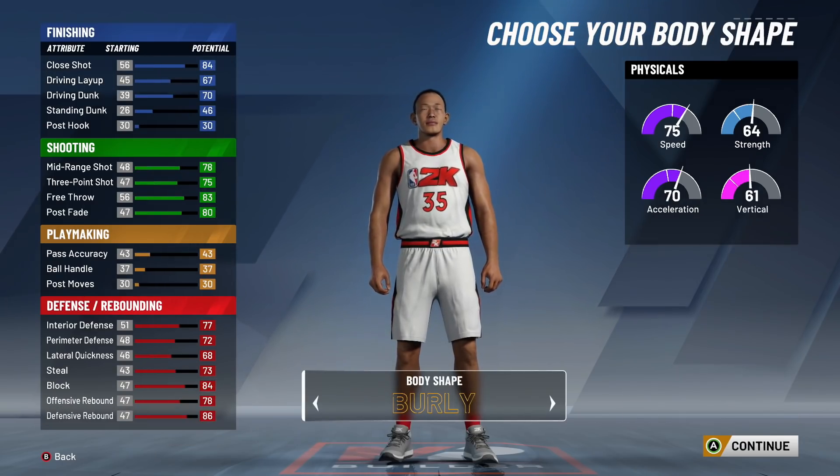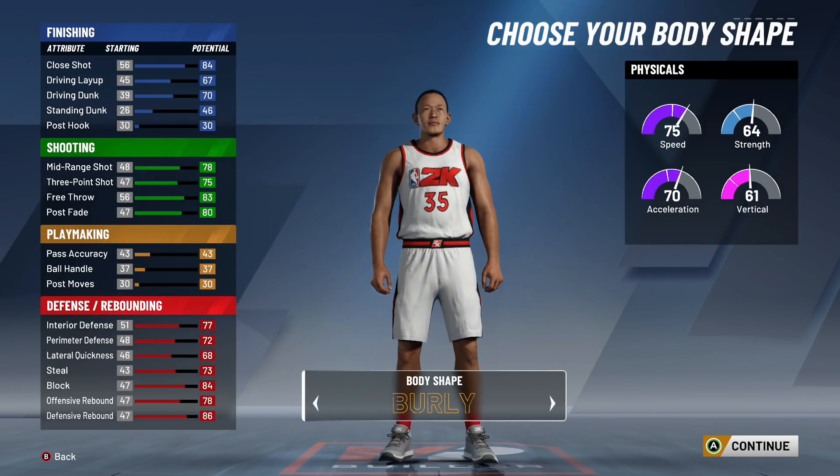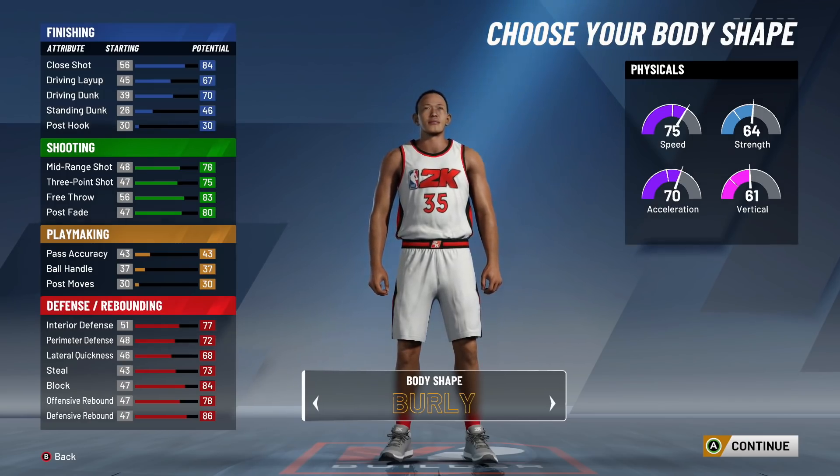For your body shape, it's always a preference, but I say burly. I feel like burly gives you more body contact, and that's important in this game. So I'm going to tell you to go with the burly body shape.